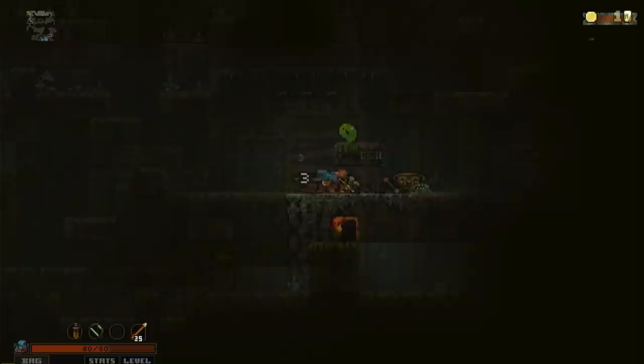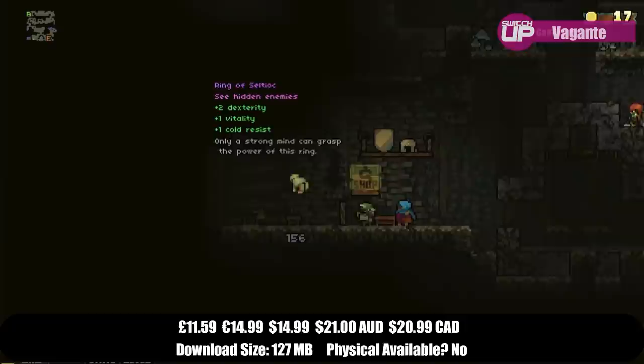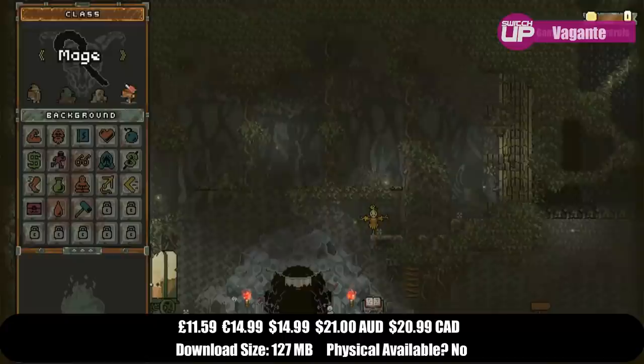In fifth place we had one of our more recent reviews, Invergant. This is a 2D action-adventure platformer with roguelike elements which released on Steam a few years ago to a very positive reception. You can choose from a number of classes as you attempt to make your way deeper into a mysterious cave on the hunt for treasure.